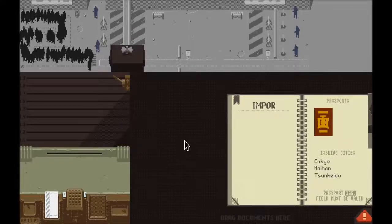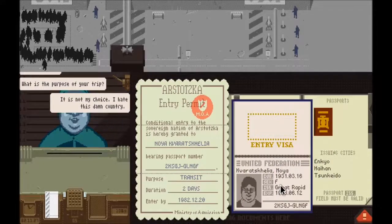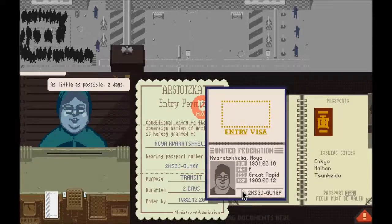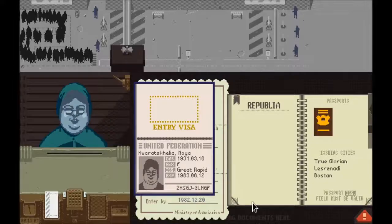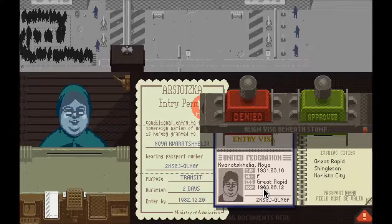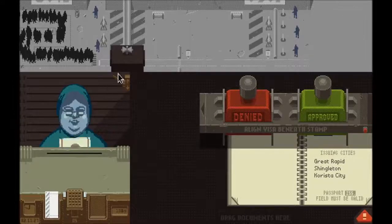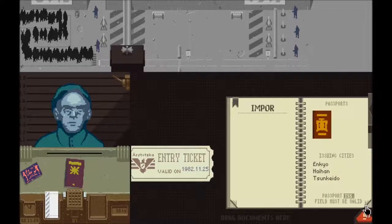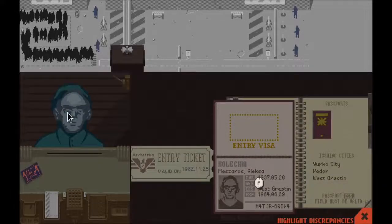One of the coolest parts about the game that makes you feel like an actual immigration officer is when you see a discrepancy in the documents they hand you. For instance, this person doesn't look female to me, but the passport says female. It has a little 'check for discrepancies' button where you match up the data for whatever you're investigating. I select the female section of the passport and select the person's face.